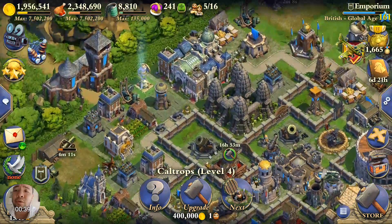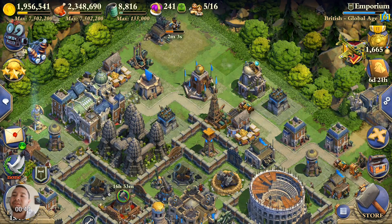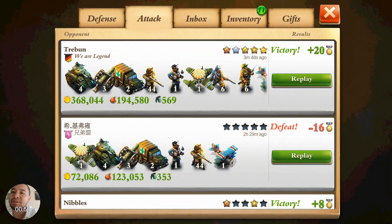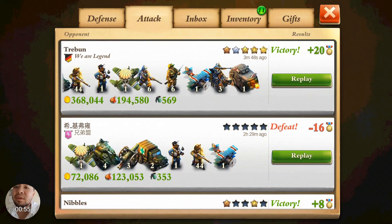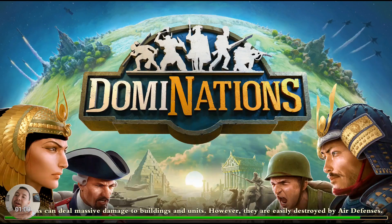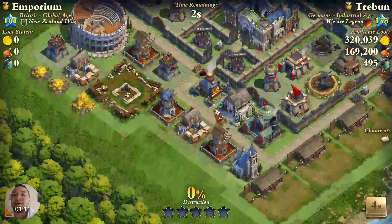I just wanted to show you one of the gameplays that I just did. I put quite a bit of thought into this attack. I actually got the five stars — I was really trying for this one, precisely because I was trying to use a different tactic where it's kind of attacking as a wave instead of just one point. What I did was create a whole round area, so let's check it out.